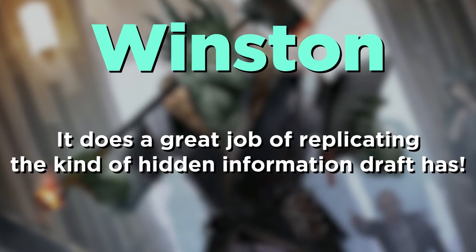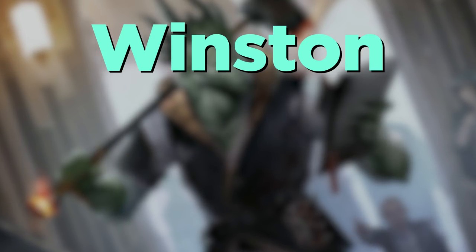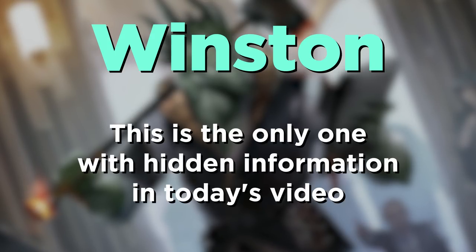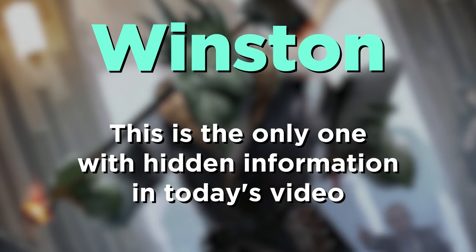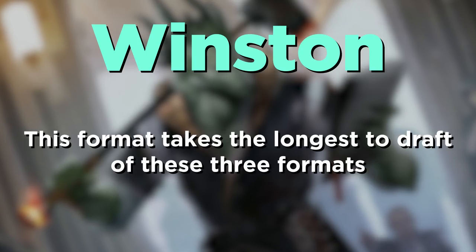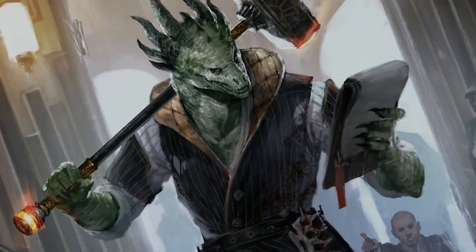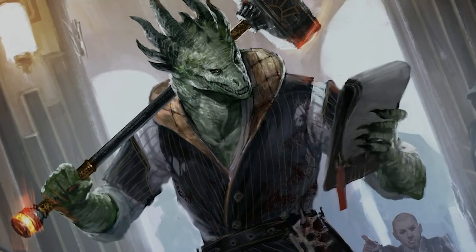I really like Winston Draft because it does a great job of replicating the kind of hidden information draft has. You don't know every card your opponent has, and you can kind of guess at which colors they're taking based on which piles they're taking, but you can never be sure. Of the three formats I'm going to talk about today, this is the only one with hidden information. It also lets you hate draft piles you think they're really going to want — kind of like a normal draft. The downside is that Winston does tend to take the longest of these three formats, but it's absolutely worth trying. After all, Richard Garfield made it.